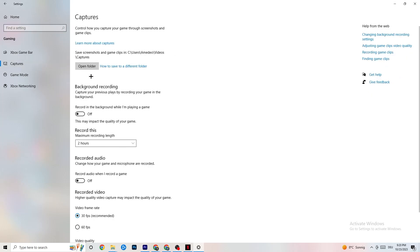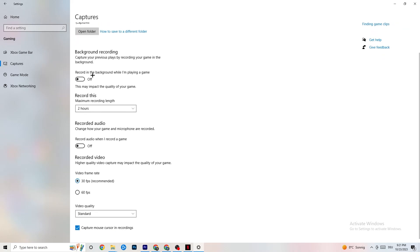After turning off Xbox Game Bar, go to Captures. Go to Background Recording and find the option 'Record in the background while I'm playing a game' — turn this off. If this is on, it's no wonder you're having FPS drops, freezing, or stuttering, because recording sucks a lot of performance, especially on low-end PCs — it will cause crashing, FPS drops, and stuttering. Also turn off audio recording; it won't impact performance as much as background recording, but audio still takes performance. If you want to record, use another program like OBS — do not use Windows for that.